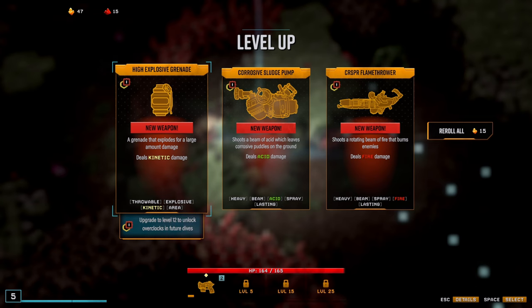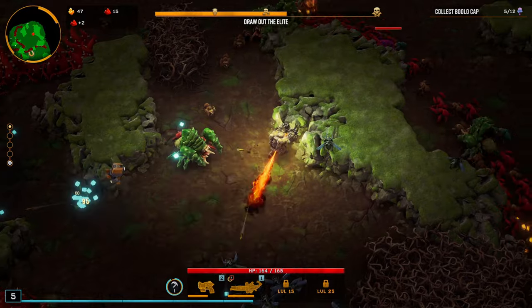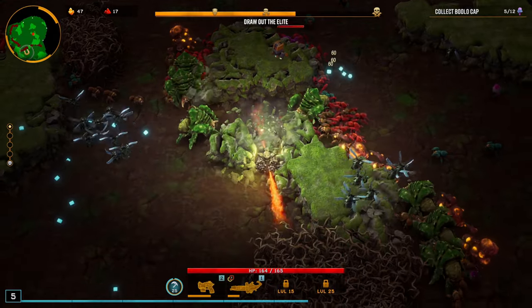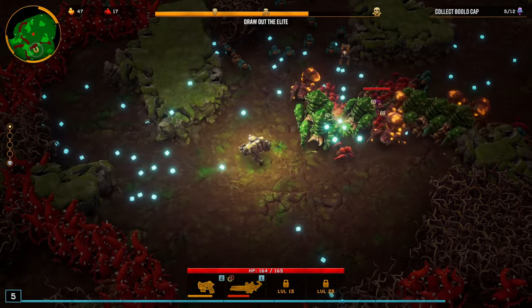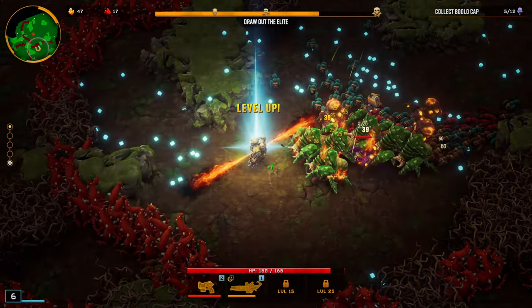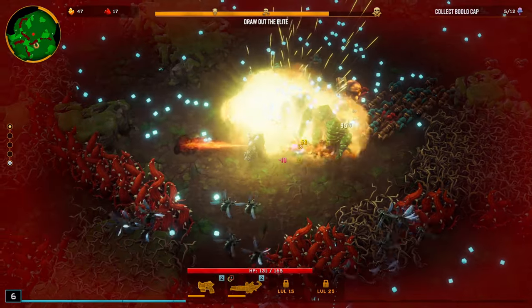I want the rotating beam of fire — damage over time abilities should be really effective. Since we're drilling, if I can get something that just shoots out in any direction... The wall does block the flames, it doesn't phase through. But it takes out all that grouping of monsters. The flamethrower has a reload. It can just light a whole grouping of them on fire — super effective. And plus 35% extra damage on the flamethrower immediately as a legendary upgrade.